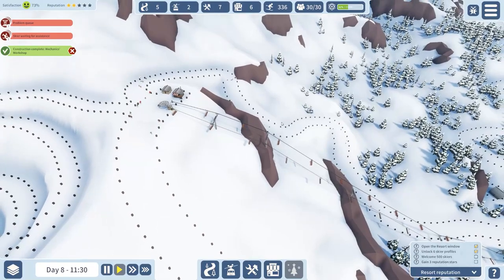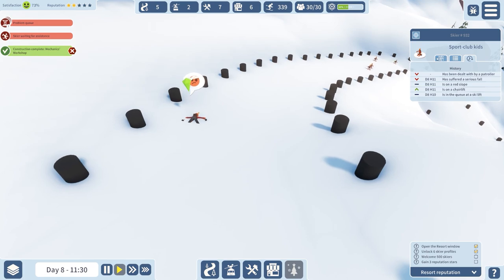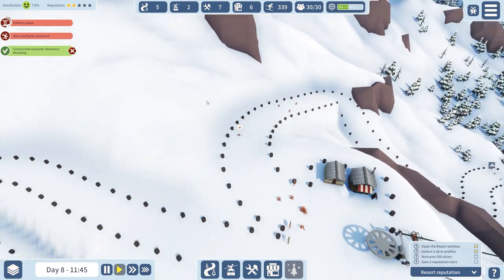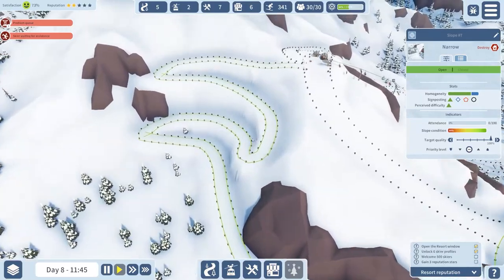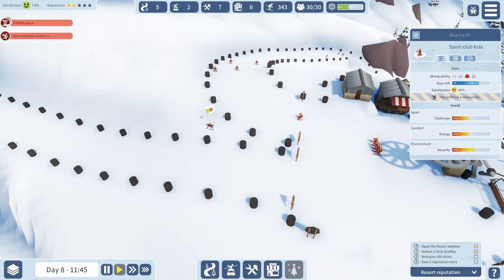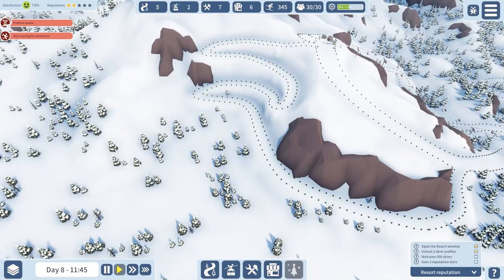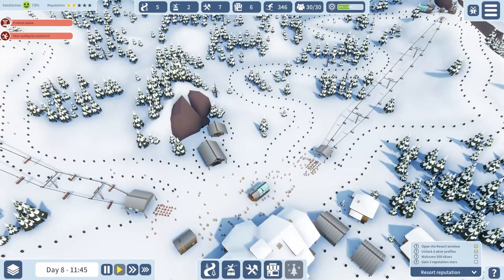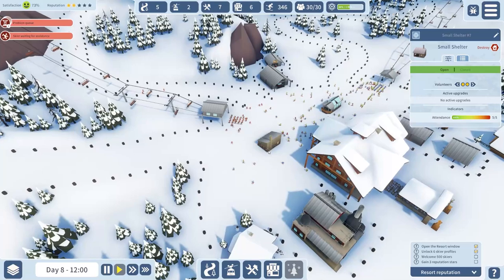I do find this quite a comforting, chill game. That person is considering their life choices — satisfaction is going down because they're currently munching snow. That slope has some attendance — oh, that person fell at the first hurdle.